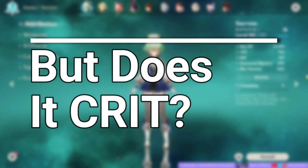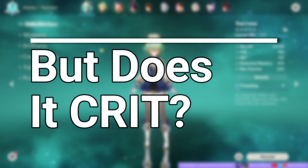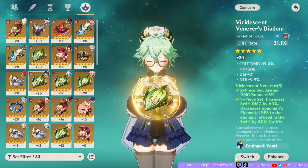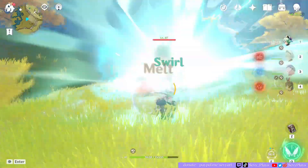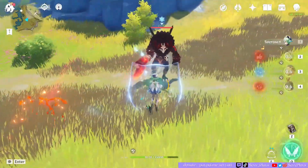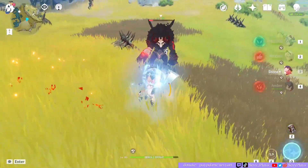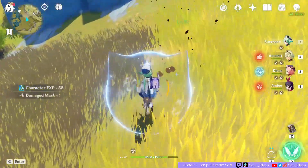We also wanted to check if this reaction could crit, since melt and vape by themselves can crit but transformative reactions don't. We fed Sucrose crit food and gave her a crit rate circlet, and tried several times — by probability we should have gotten a crit if it existed, but we didn't. So either Mihoyo was really fooling us or it just doesn't exist. If this kind of reaction has critted in your experience, please comment below.